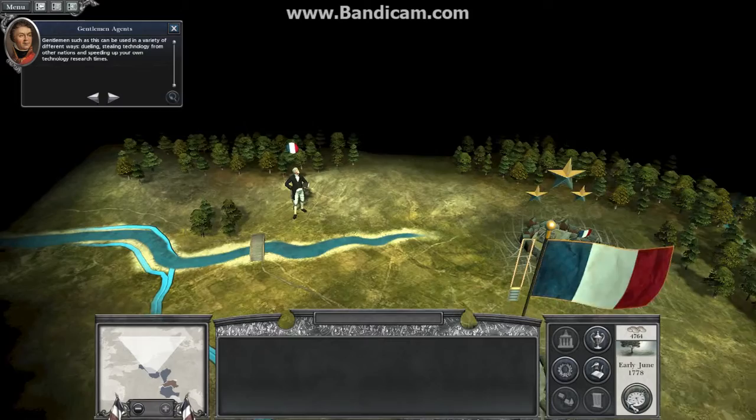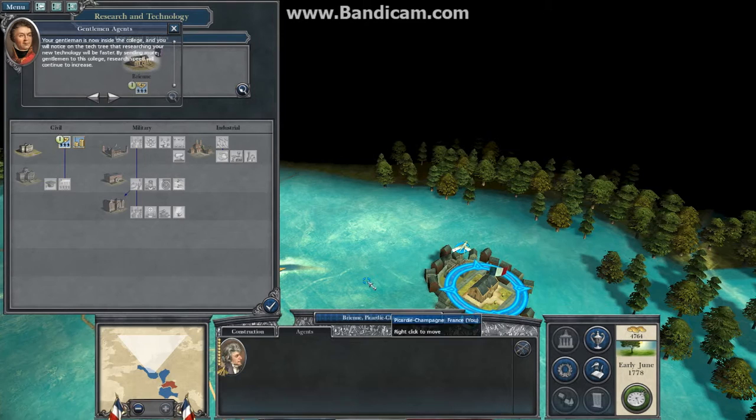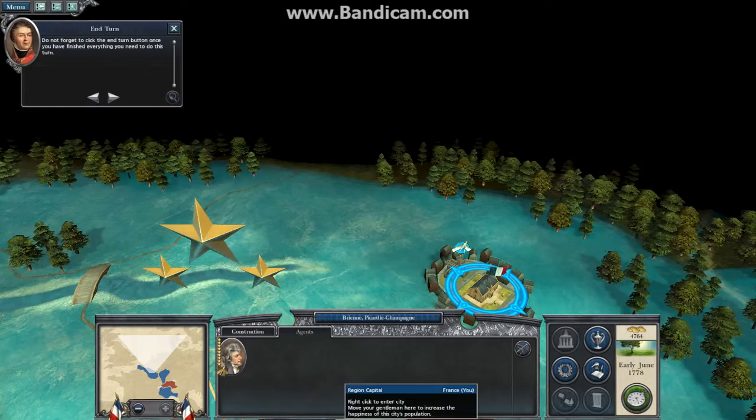Let's use this gentleman to help research at the nearby college. To do this, select the gentleman. Then right-click on the college at Brienne to send him there. Your gentleman is now inside the college, and you will notice on the tech tree that researching your new technology will be faster. By sending more gentlemen to this college, research speed will continue to increase. Do not forget to click the end-turn button once you have finished everything you need to do this turn.